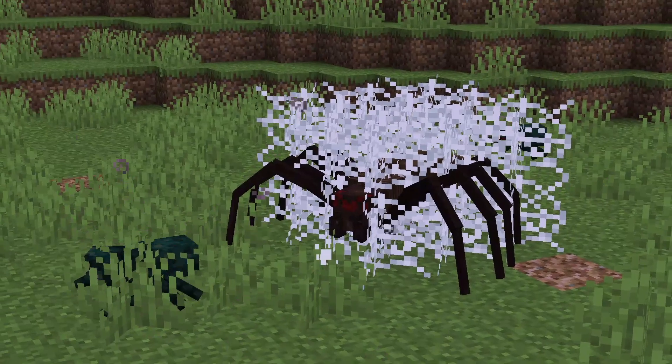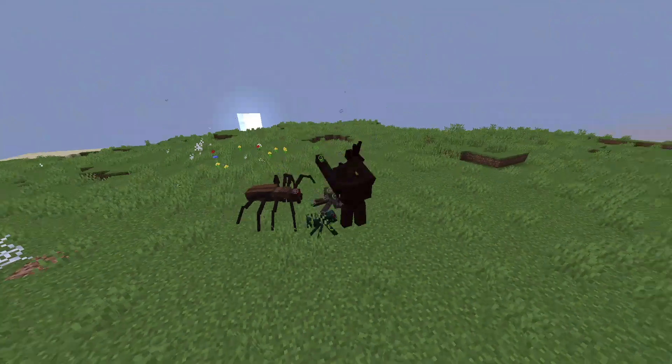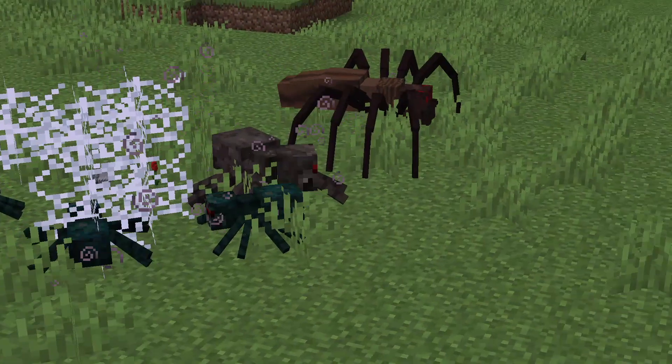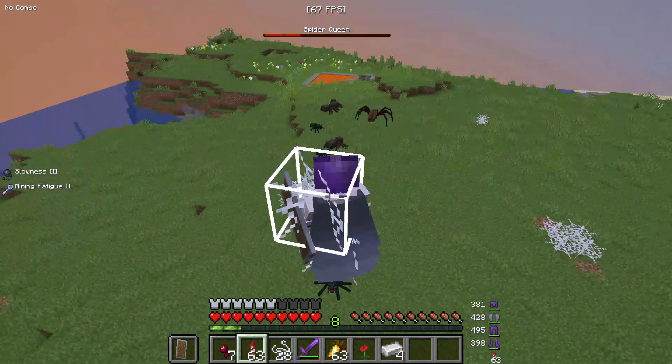This creature has a lot of health. It will do a good amount of damage every hit and also poisons you. Every once in a while, when there are no nearby spiders, it will summon spiders. If you get too far, it will fire web at you, making it super annoying to escape.